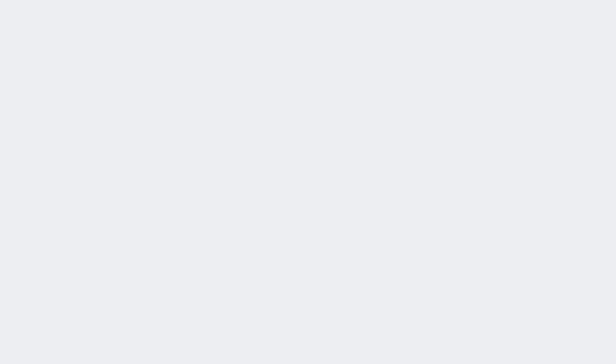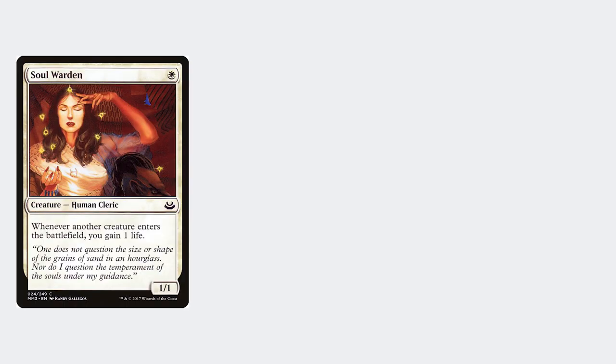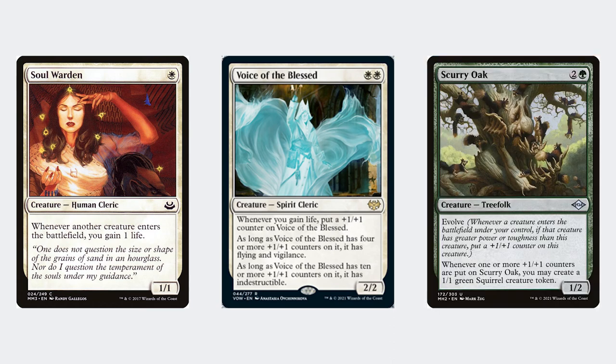The real strength of this deck is versatility and resilience. You can shift your game plan depending on the matchup — versus aggro decks you can lean on life gain and race with big creatures, whereas versus midrange decks it might work better to lean into your combo. Sometimes you just naturally assemble the combo by accident, which is always great.